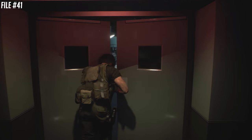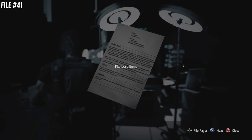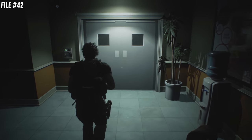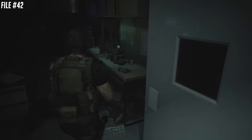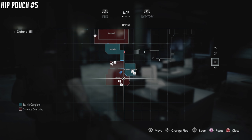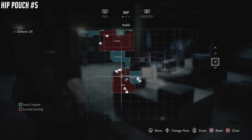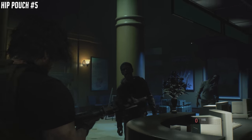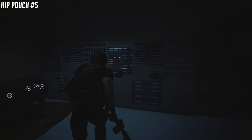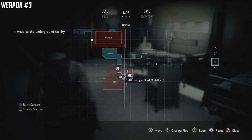File number 41 — we're heading towards the operating room. Inside the operating room on the back side of the machines. We are in the lab reception area. Use the voice recorder to open up this door — you'll see the first guy and right behind him is file number 42. There's also a story-related collectible there, but I'm not showing story-related stuff you'll get automatically. Hip pouch number 5 is going to be in the room where you have to defend yourself and hold out for a long time — it's going to be behind you in a room that's not open until you get to that section.